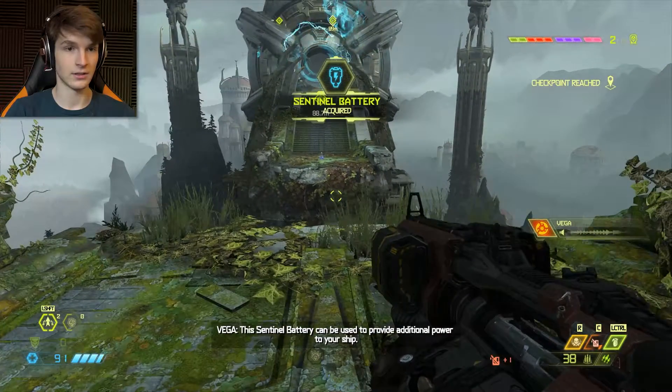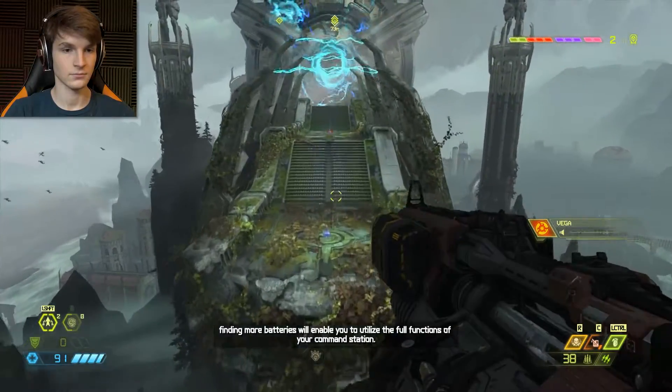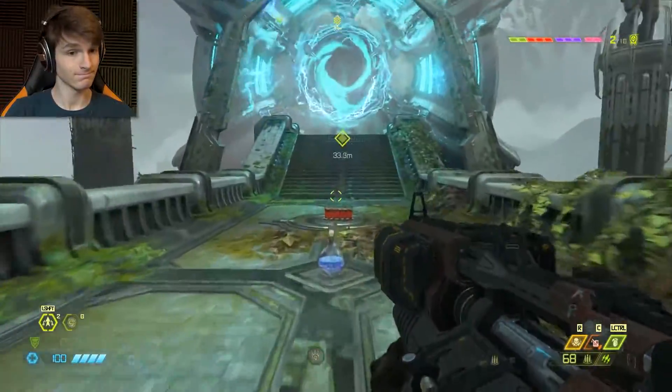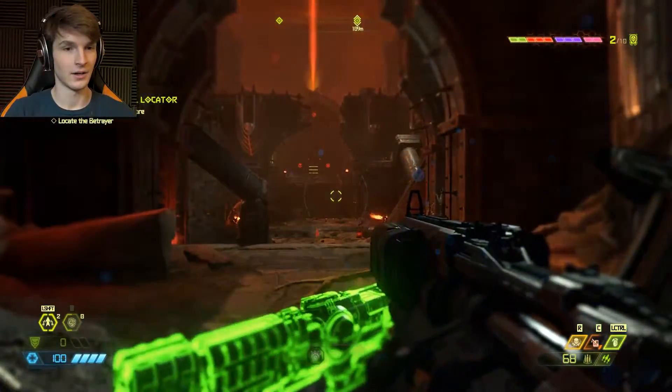I don't know what that is. A central battery can be used to provide additional power to your ship. Several modules remain unused. Finding more batteries will enable you to utilize the full functions of your command station. Very epic. Oh, I guess we're going back to my ship now. No, we're not.